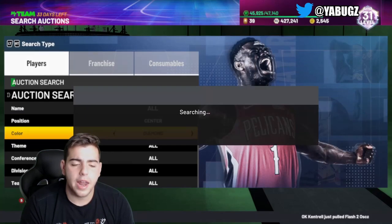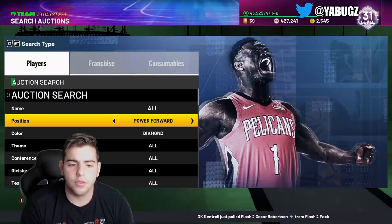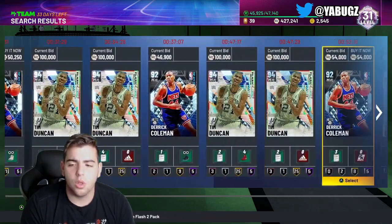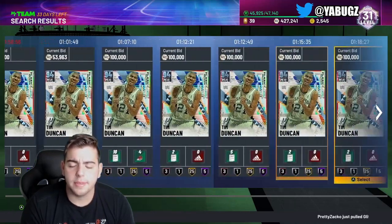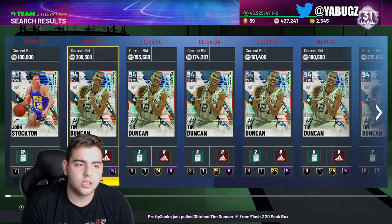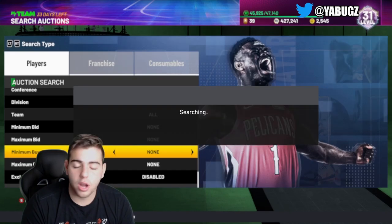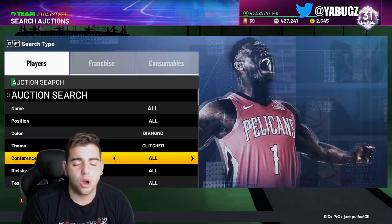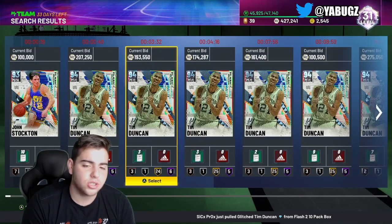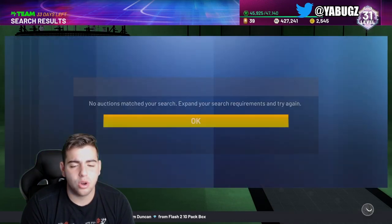We're going to go over one more — I believe it's Diamond Center Western. Tim Duncan is a power forward, so this snipe filter here is very good. Another snipe filter is Diamond Glitched — this one's not bad. We got John Stockton, we got Tim Duncan. John Stockton is still the best point guard in the game, honestly, other than John Wall. I had Gilbert Arenas — he's okay, but John Stockton and John Wall definitely have better driving animations. I'm not the biggest fan of Agent Zero this year; his jump shot's off, especially online with the delay.